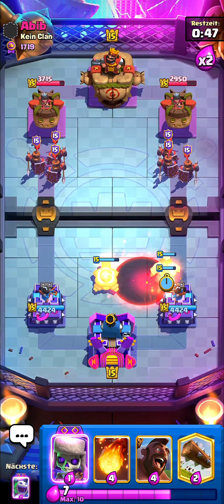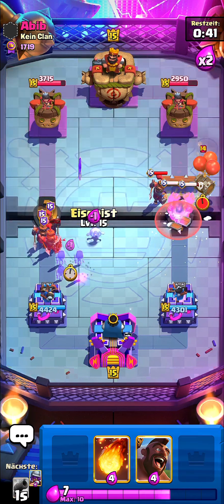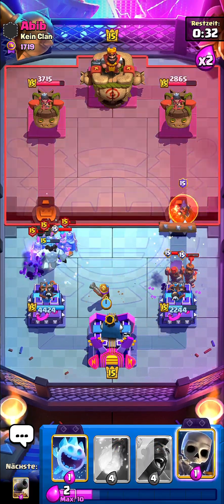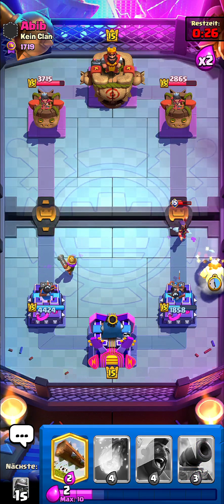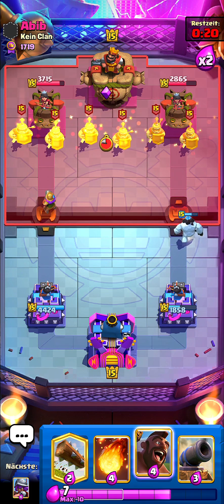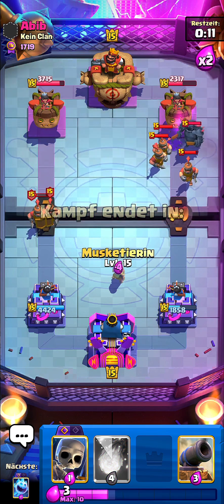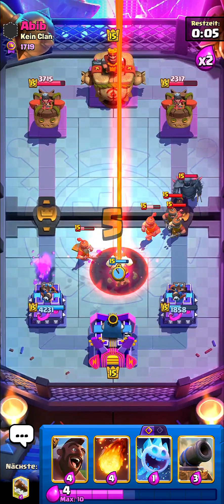On the next push I'm gonna be low-key dead. He's going recruits — I'll go musketeer then cycle my cannon. I tried to predict the void — oh no, I'm so cooked. I don't have my cannon or musketeer in the field and he's gonna zap. How many spells is this guy running? He has arrows — that arrows and void value was insane on top of the ice golem, cannon, and musketeer. Now we're losing.